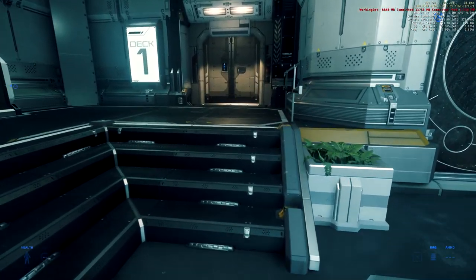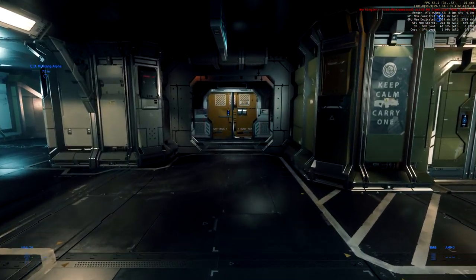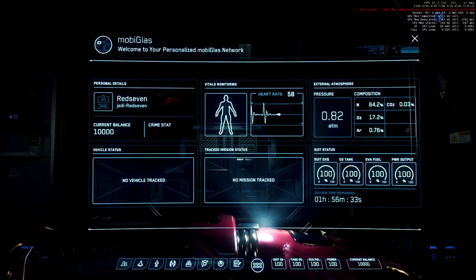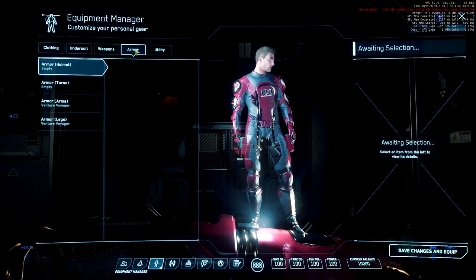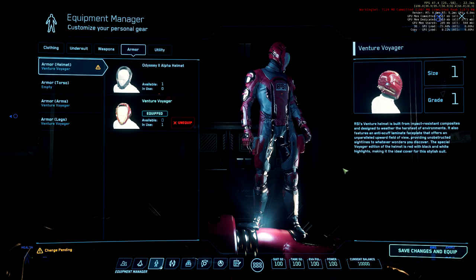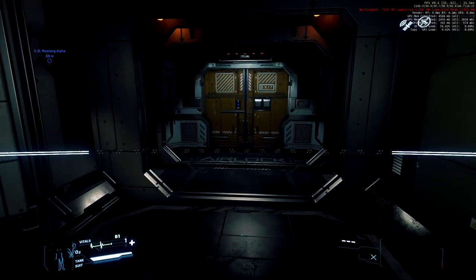Before going out into space you need to equip your helmet. Access the MobiGlas by pressing F1, then go to Equipment Manager, Armor, and equip the helmet. Save the changes, press F1 again, and there we go.